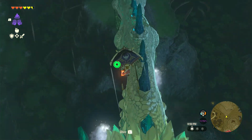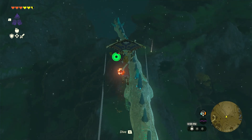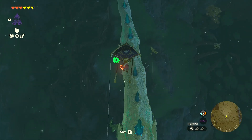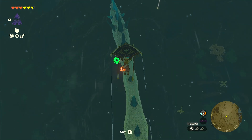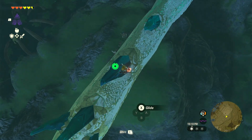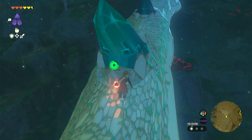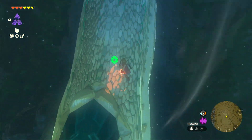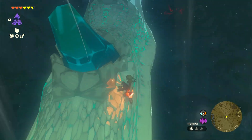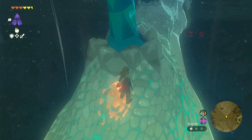Now we're going to go back here a little bit and start farming the shards. Shards aren't what we need, but they're good items to have for resale purposes. Naydra will try to freeze you off and on again. This dragon flies much lower than the Light Dragon, so it's much easier to get onto. We were able to get onto it from the Great Sky Island, which was not that high up in the sky.